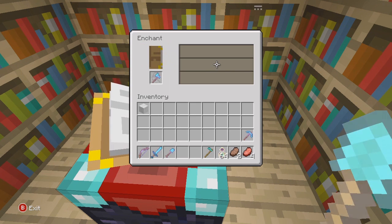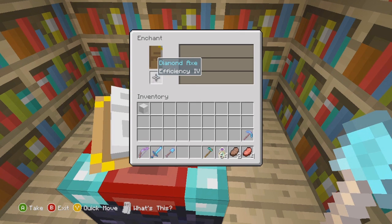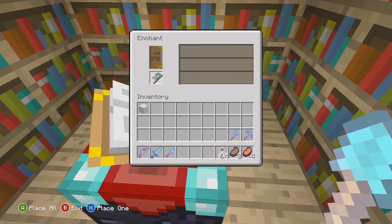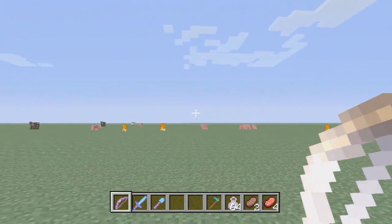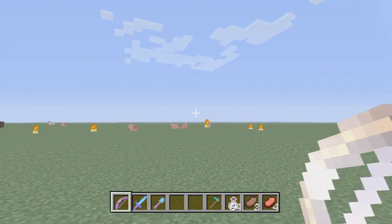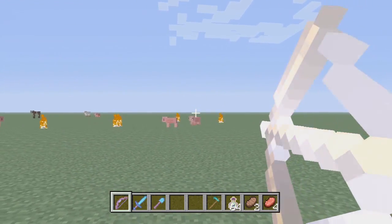As I enchant my diamond pickaxe I get Unbreaking 3 — Unbreaking on a pickaxe means at each use there's a chance the tool's durability will not decrease. As I enchant my diamond axe I also get Efficiency 4, similar to the diamond shovel. And as you can see, there is proof that there is no use for the diamond hoe in an enchantment table — it makes sense, I don't see why there would be an enchanted hoe.